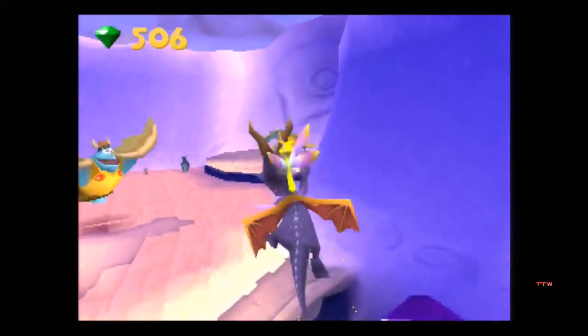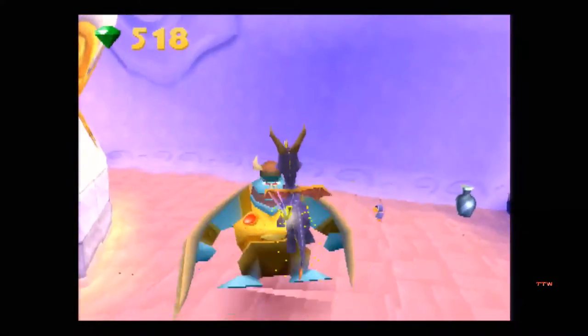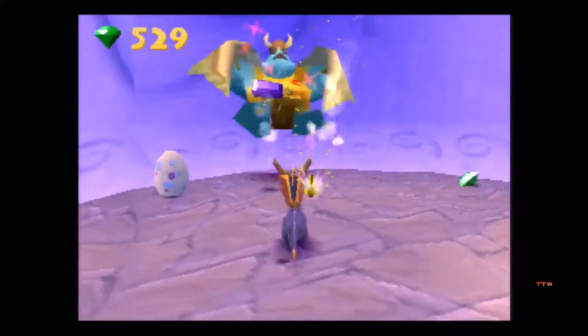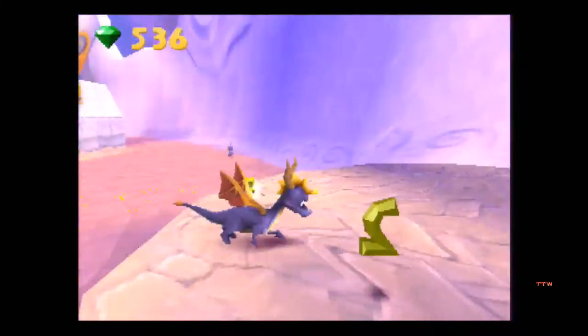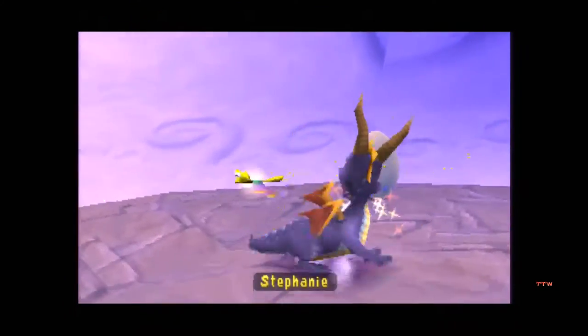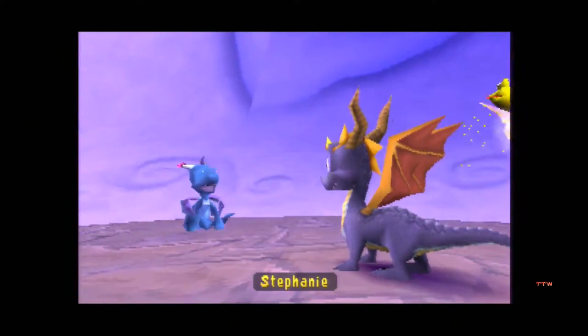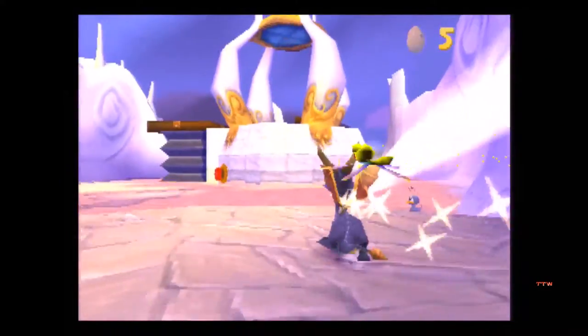Moneybags does show up in this level as well, so be on the lookout for him. He's a fat, greedy bear who wants all of your money. This Rhinox got a egg — and these guys can't hurt you, they just blow you away. First egg: Stephanie! Stephanie Myers. Oh, that was a fast egg — literally just popped out and then disappeared.